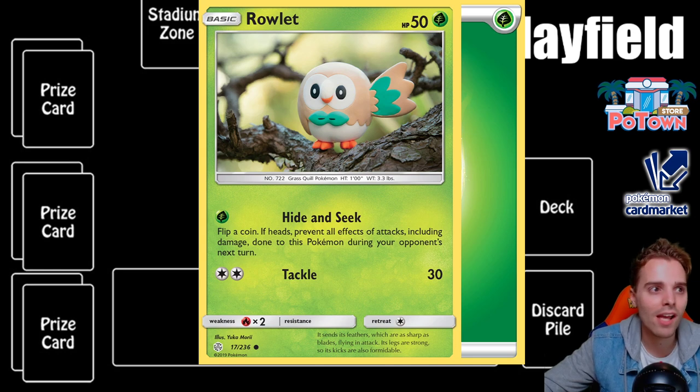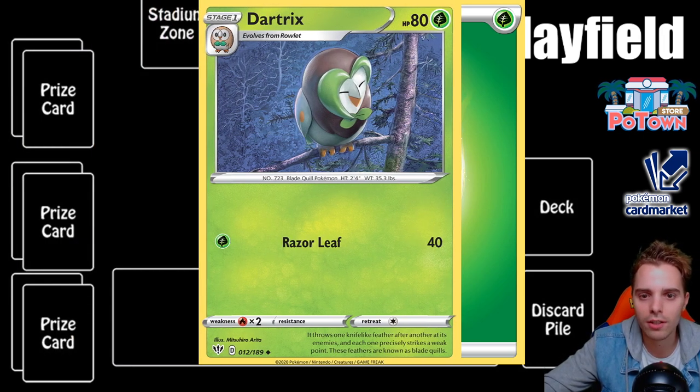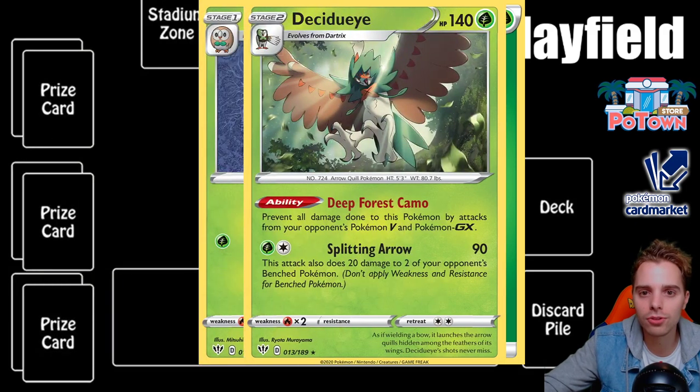You can evolve Pokemon, but they have to have been in play for one specific turn. If you have a Rowlet and attack or pass your turn, the following turn you can evolve it into Dartrix. Dartrix has better attacks and more HP, so evolving gives you a bonus in the TCG. You can also evolve into a stage 2, but that takes more time — the Dartrix also has to be in play for at least one turn before you can evolve it into Decidueye.